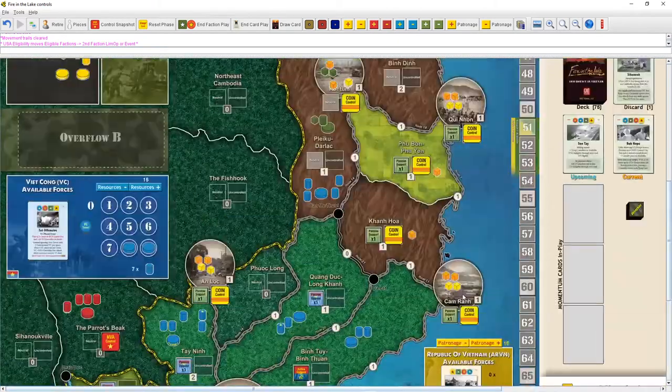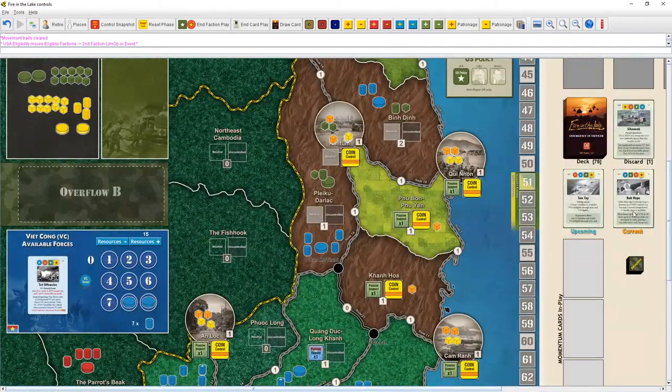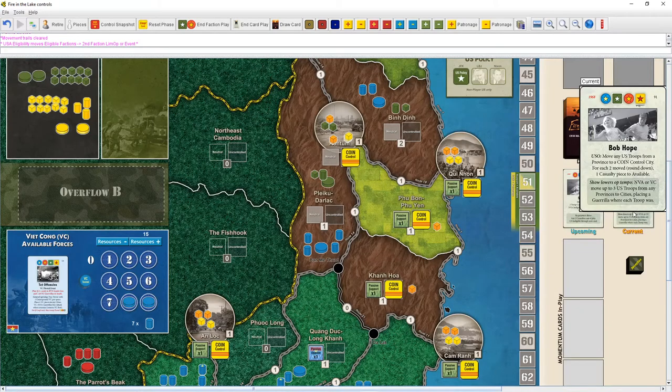We're now on the US turn with a limited op or event. The Bob Hope event is not great for us — we could move troops but don't need to move them to coin-controlled cities right now, and we don't have many pieces in the casualty pile. This event would be nice with casualties in the pile, but we don't have any, so it's not good for us.